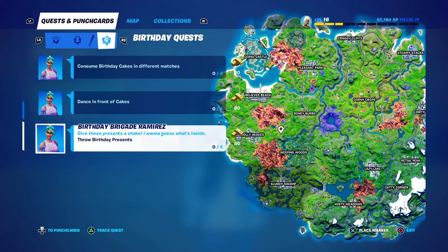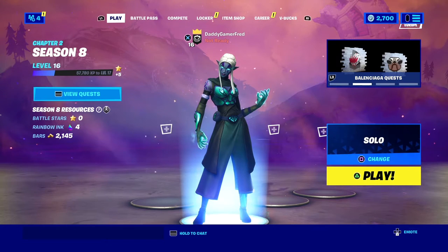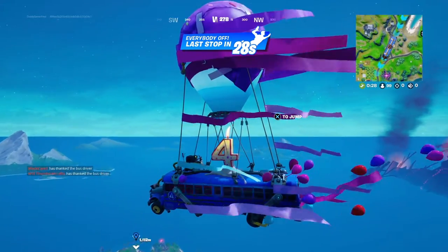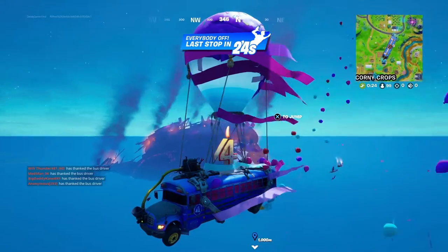Then there's 'Throw Birthday Presents' — the infamous birthday present quest. This one is giving a lot of people trouble because birthday presents are only found in floor loot and are a pretty rare spawn. A lot of people are finding success by searching the crash sites — the brown and tan areas of the map — which have a ton of floor loot, encouraging people to drop there. That's why many are finding birthday presents at those locations. I'm gonna jump in and check how long it takes to complete these challenges. We got the birthday bus right here with the horn on it — it looks so dope.